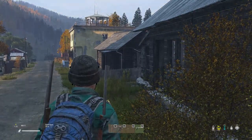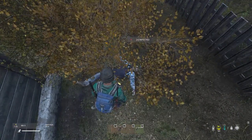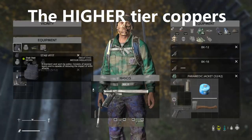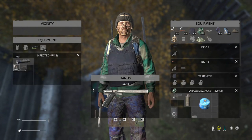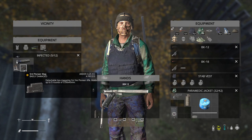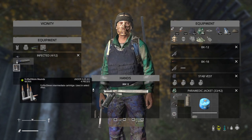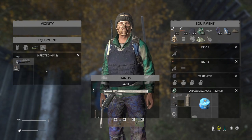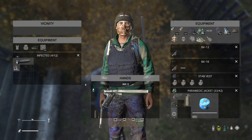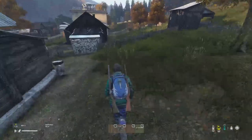Tip 9: Police zombies or infected are spawning quite a lot of loot. For example, we've got a stab vest, a hat torch, a pioneer mag with four bullets, and some 5.45 rounds — that's five items on one police zombie, which is really good. Definitely makes them worth taking down.